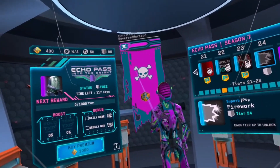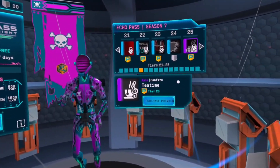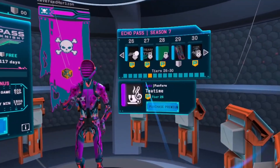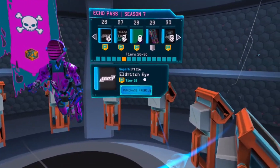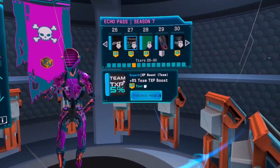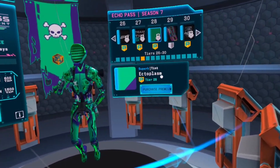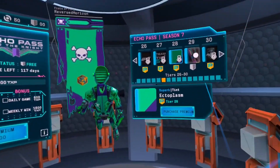Firework for right up there — the little pip thing, or whatever it's called. That's pretty nice. I don't know how to say that. Something that goes right up there above your name. Team XP, 5%. Ectoplasm — here it is. This is actually pretty nice, pretty cool color.